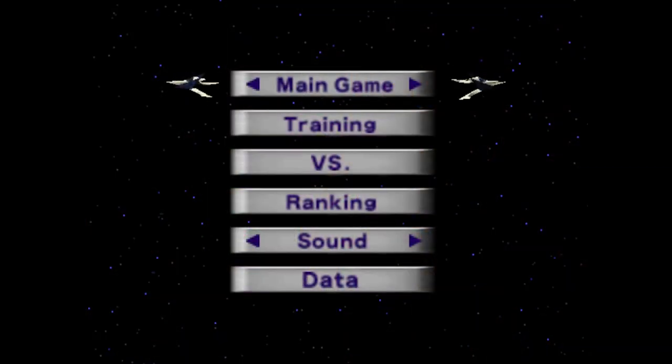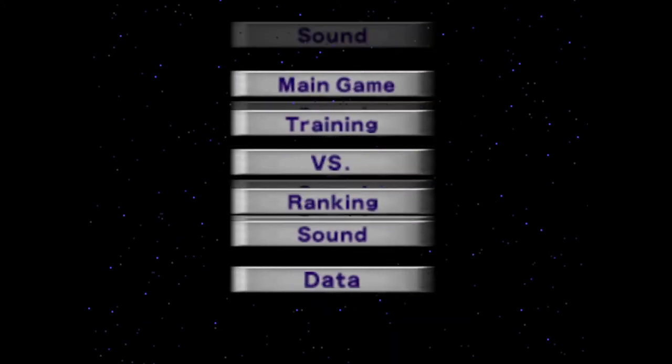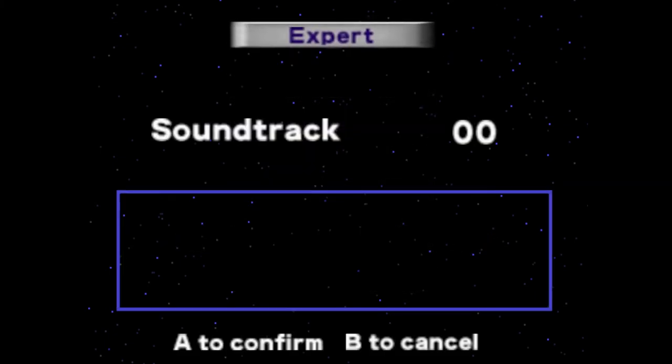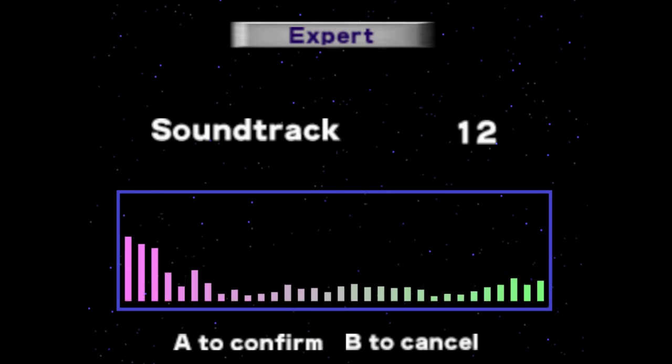One more thing — if you go down to the sound option and select Expert, then click into the sound options, you get a soundtrack here: the sound test of the game. You can listen to a bunch of different tunes and extra content the game has to offer. This is a nice little extra you get from unlocking Expert Mode — you don't have to beat Expert Mode, just unlock it to gain access to this option.